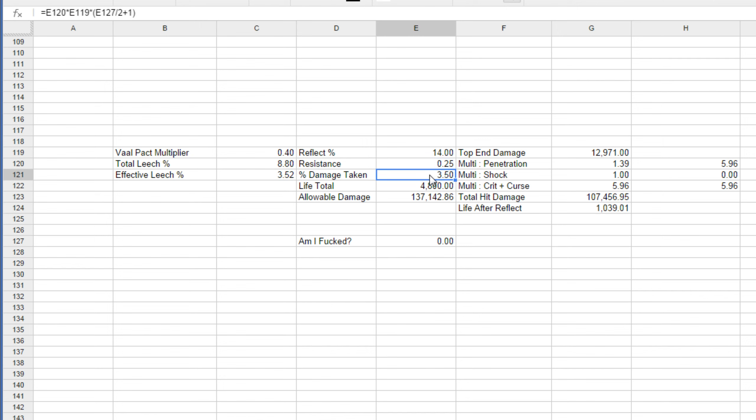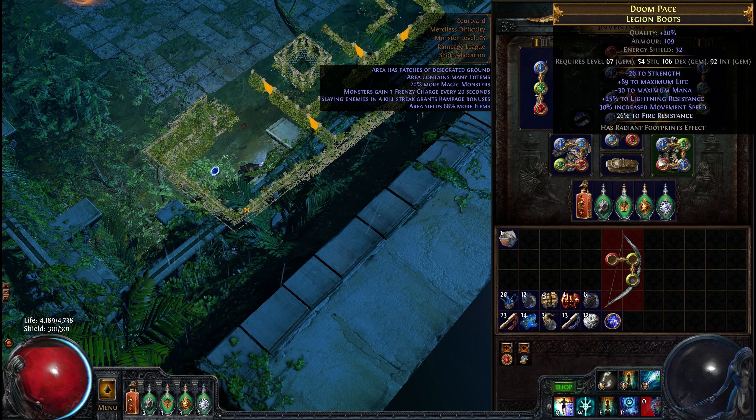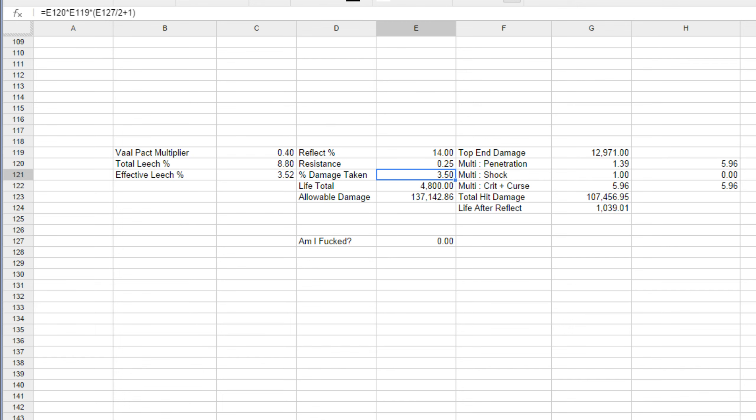With no plus max resistance, there's the leech capacity to consider. With a level 20 gem, there's 8.8% leech on a life leech gem. After you take the Volpact multiplier and apply it, you get 3.5% effective leech. If you look at the reflect of 14% times your resistances, so you take 25% of that damage with capped resistance, the reflect damage is about 3.5% — actually a little bit lower, so if you hit unlimited targets you will survive. However, if the effective leech number is lower than the percent damage taken from reflect, and you hit enough targets, you'll just whittle yourself down — you leech 800, then take 1,000, leech 800, take 1,000 — and eventually you'll do so many hits that you just die.